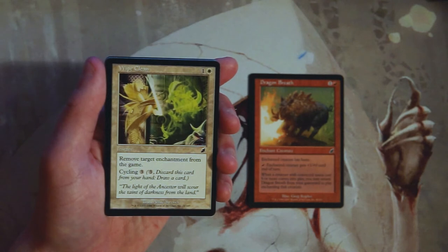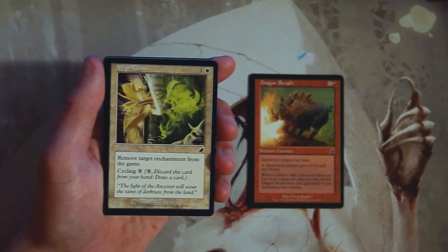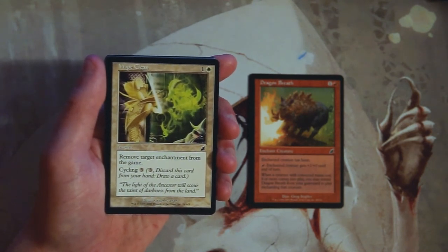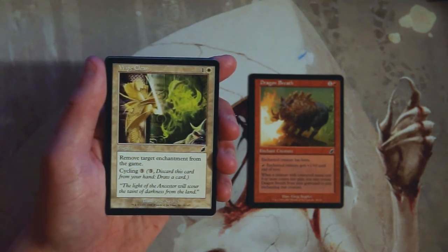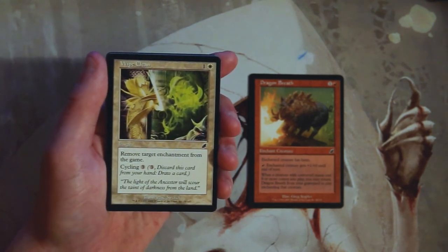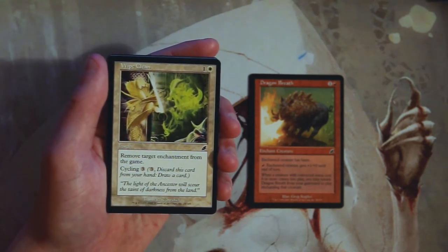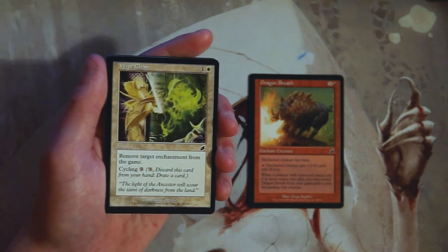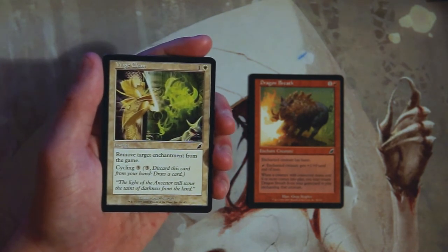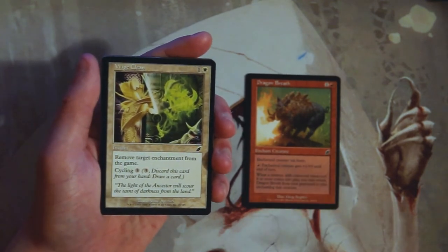The next card is Wipe Clean — an instant for one and a white. Remove target enchantment from the game, and it also has cycling for three, so you can pay three, discard it, and draw a card. I normally don't like cards like this, but cycling gives it a second use. Even if you don't have an enchantment target, you can cycle it away and still draw into more things, so I actually like it.